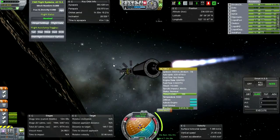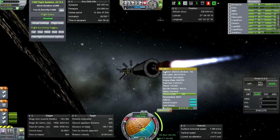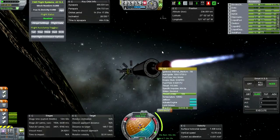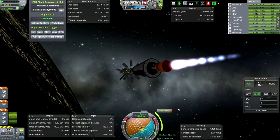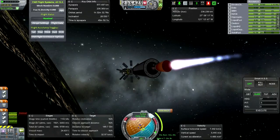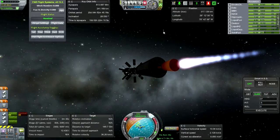Someone asked in the comments whether Engine Igniter is a thing — yes, it is. We've only got eight ignitions on this RL10B2, and practically speaking we'll only use two of those. I've taken Smart ASS off and am using SAS instead, because the maneuver node may wander and I don't want Smart ASS following it. We're coming up on the last 30 seconds or so of the burn. Everything seems to be going okay, though we did execute the burn a little bit late.